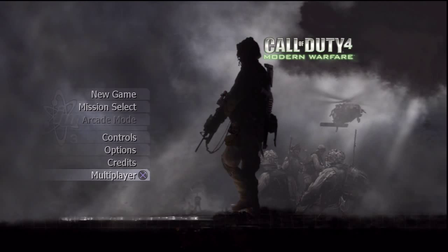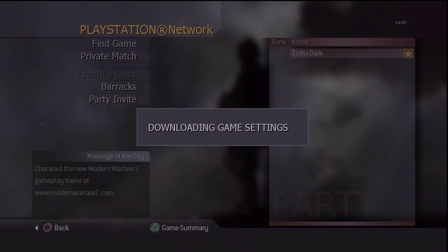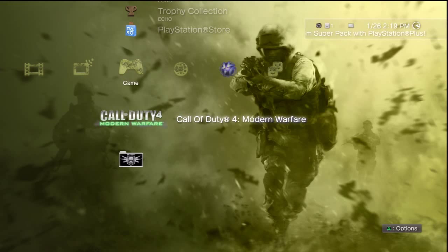Online — I can't connect to the online. I can play campaign and stuff like that, but I cannot play online. Whenever I go to the multiplayer and click on it, you'll notice that it crashes and brings me back to the PlayStation 3 menu — or XMB as you call it. Look, I clicked it really quick — boom — it cancels me out of Call of Duty 4 multiplayer and brings me back to the PS3 menu.